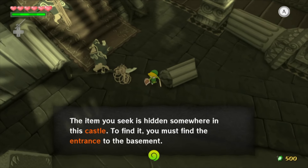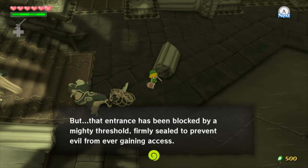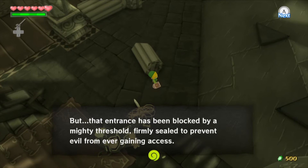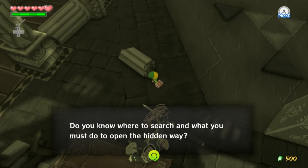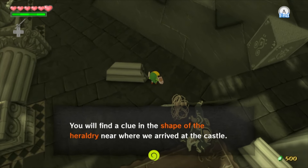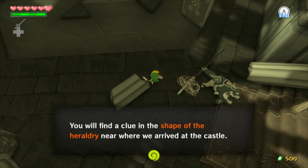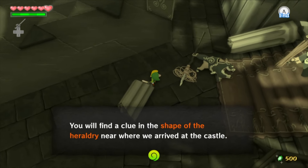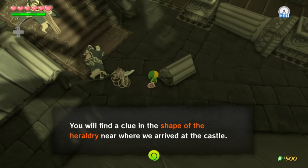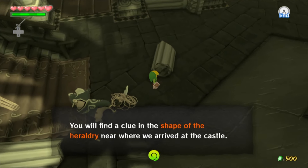Joey C, you need to listen to me for a moment. The enemy you seek is hidden somewhere in this castle. To find it, you must find the entrance to the basement. But that entrance has been blocked by a mighty threshold, firmly sealed to prevent evil from ever gaining access. Do you know where to search and what you must do to open the hidden way? You will find a clue in the shape of a... what the fuck is that word? Heraldry? Joe's gonna Google what that fucking word is. Heraldry - the system by which coats of arms and other armorial bearings are devised, described, and regulated. Okay.